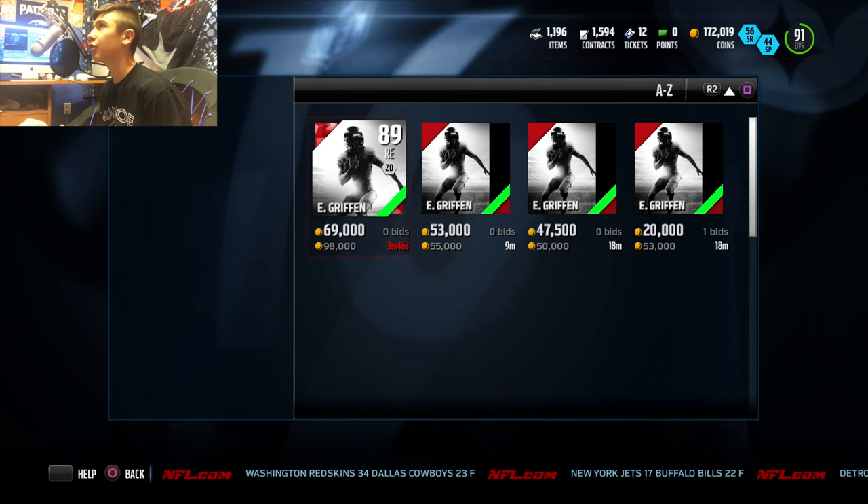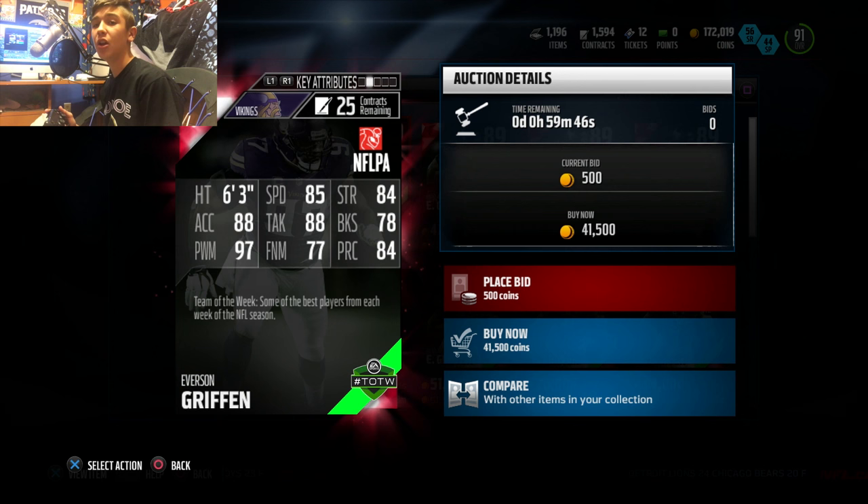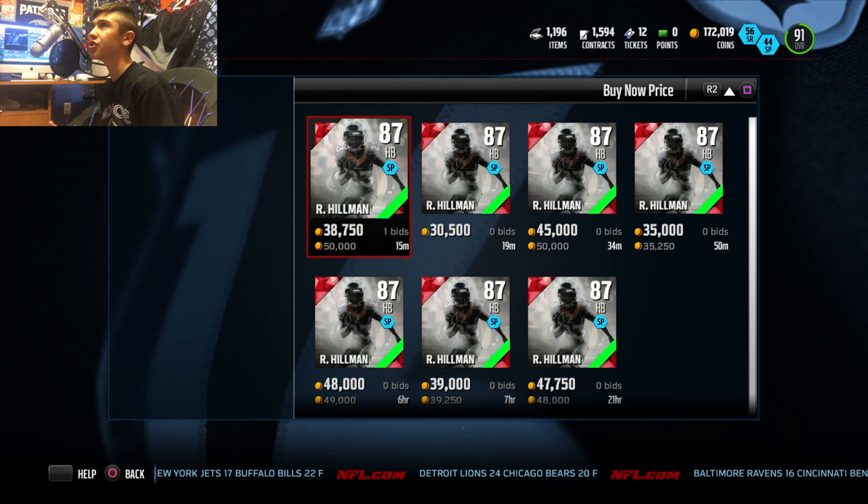Looks like there is an Everson Griffin — he's the most expensive elite card in the set outside of the collectible. He is going for around 40k and he has 78 block shed, but he's got a 97 power move with 85 finesse, which is not bad. This is a pretty decent card if you can handle poor block shed.